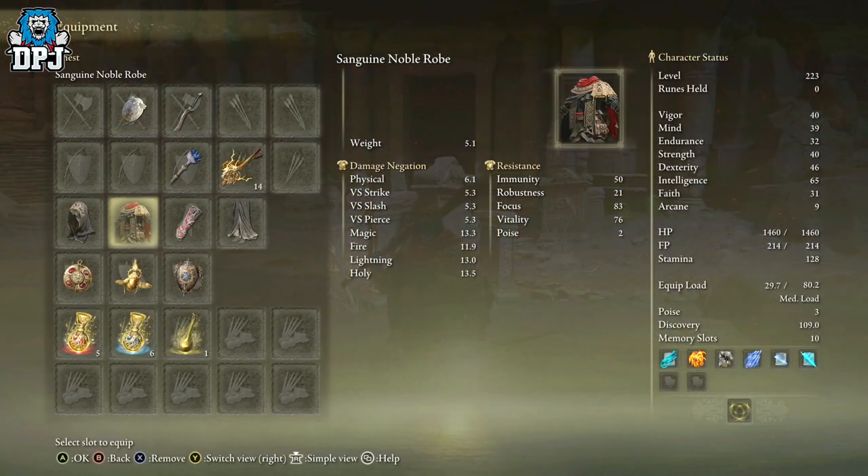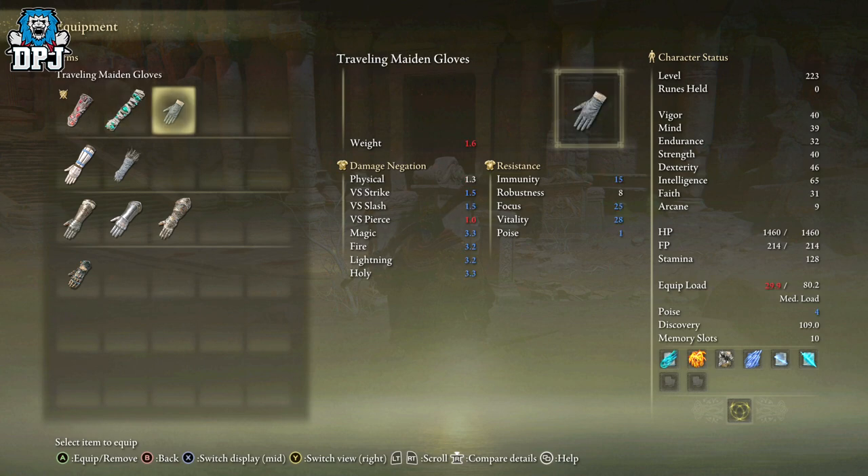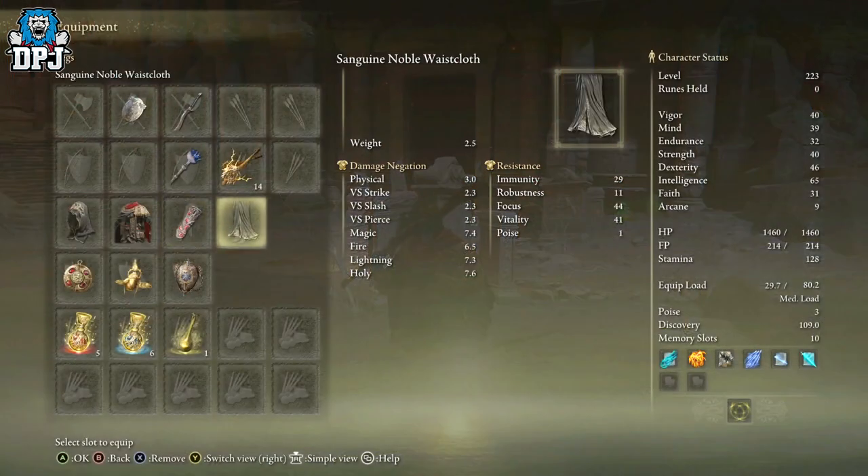So let's just run through the armor quickly. We can see the gauntlets — I don't think gauntlets actually come with this set whatsoever. Unless I misplaced them, I'm not sure, but I don't think they do. And there's a waistcloth, and there we have it.